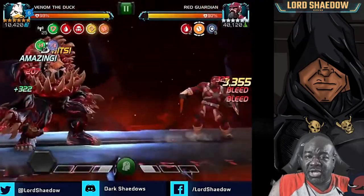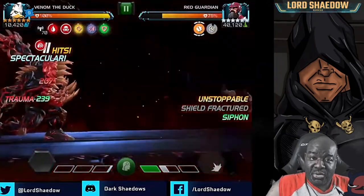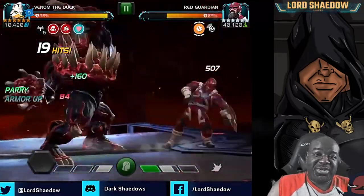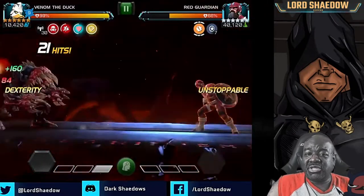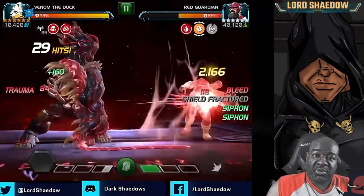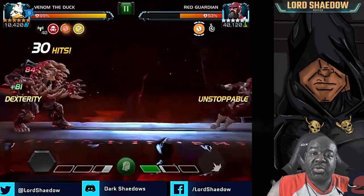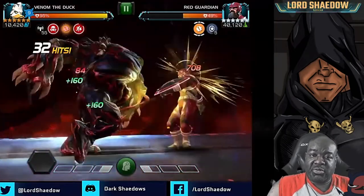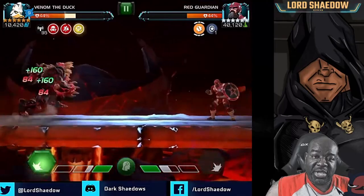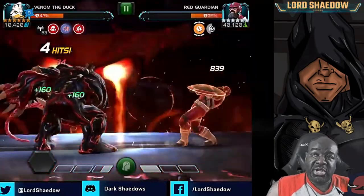Now I went in with Venom the Duck, a six-star, not fully ramped up. Here's what you do — watch that durability count. When it gets down to about one, fire off a special. If you can't fire a special, hit heavies to build up to one. You do not want to attack him with durability at one using light or medium hits, because as soon as you strike it'll go to zero and you'll get stunned and he'll wreck you.